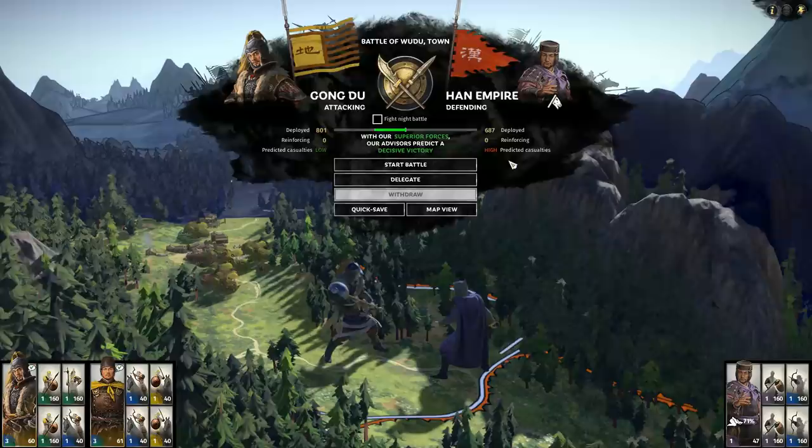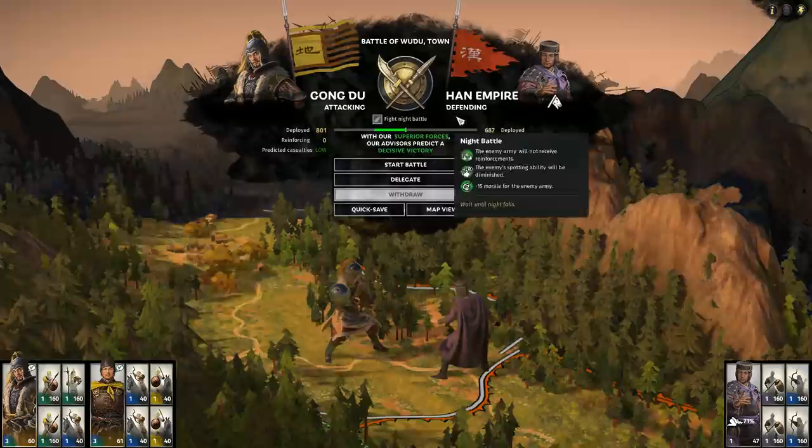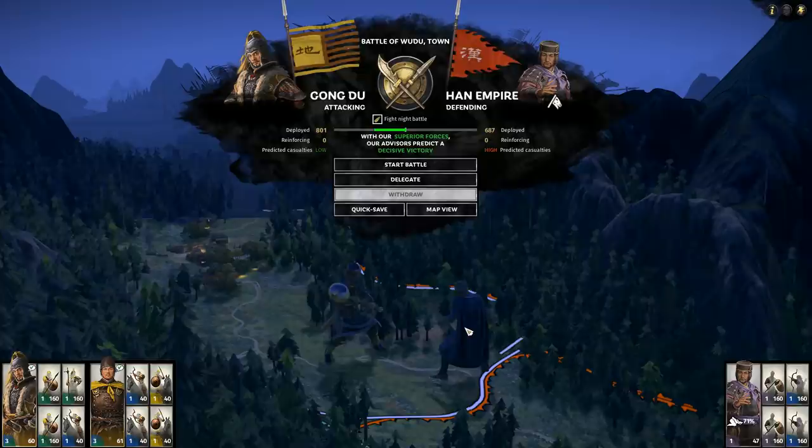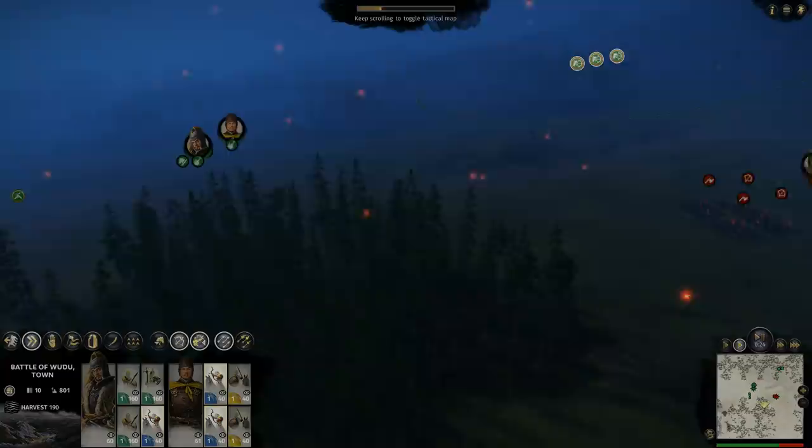The first thing we have to do is kill an enemy army that starts right next to our faction leader. We'll save any strategic context for a bit later and go right into a battle. We're fighting this small Han Empire force representing the Emperor himself, and we've got a force of Yellow Turban Rebels. Our army is mostly cavalry — loads of melee cav and horse archers, and just a few foot units.